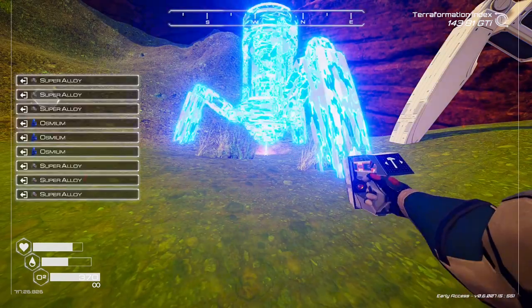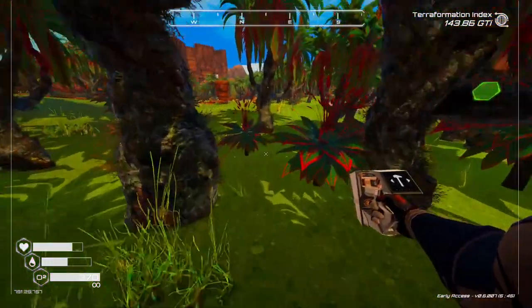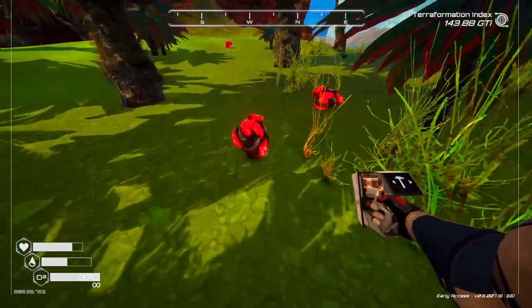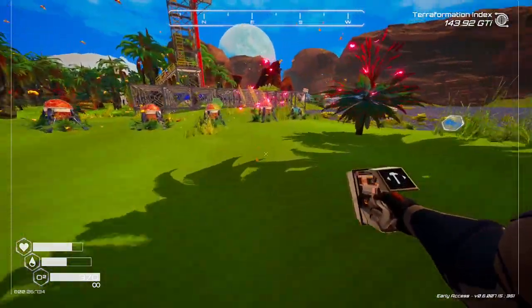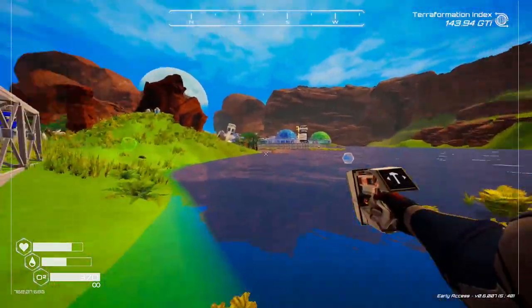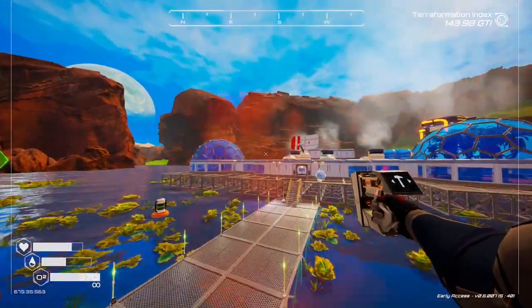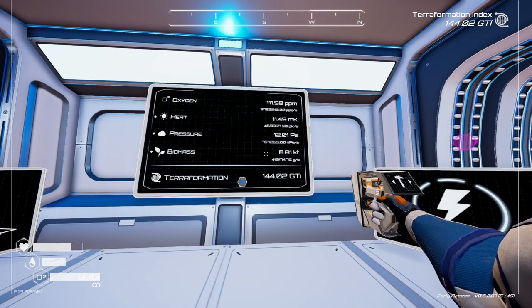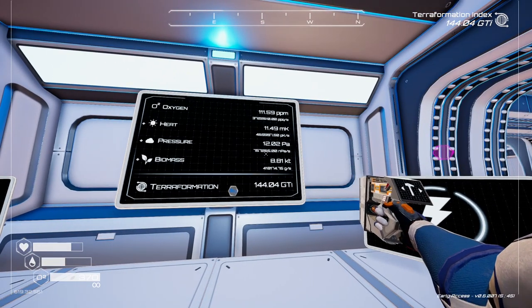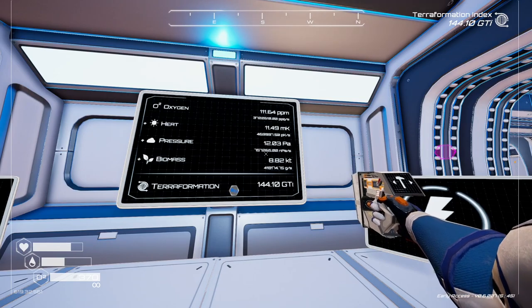We've got two drills placed, so we've actually done quite a lot today. I'm going to go get that iridium. We've done the Tier 5 heater which is huge and could replace all the other heaters over time. The problem is where to put it - look at the size of that thing. It's probably better to get a dedicated platform just for those big heaters. Pressure is now at 75.7 and going up pretty fast. It was just over 11 when we started today.